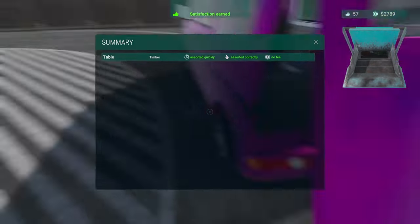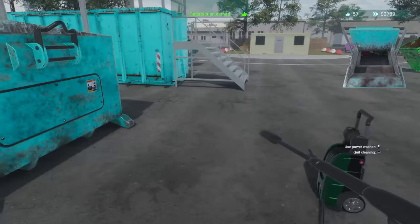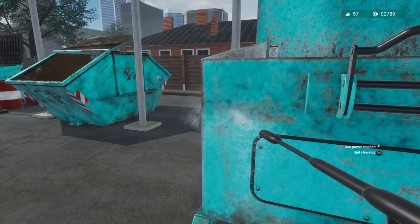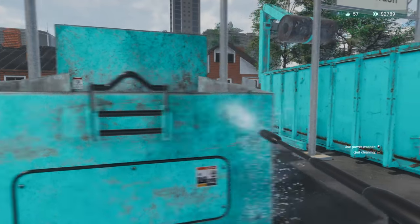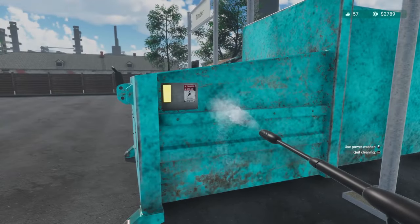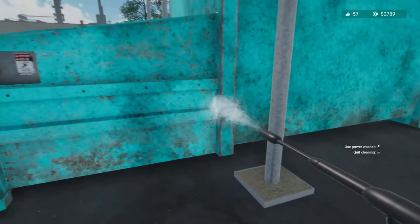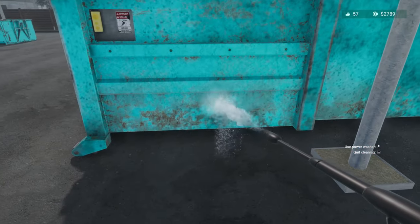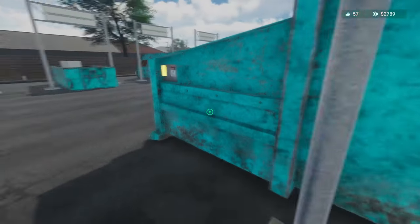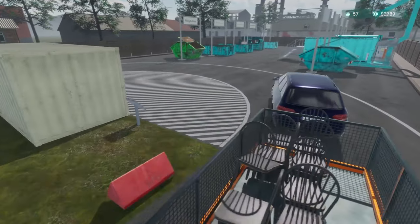Let's go ahead and start power washing. I think this is going to be the most tedious part because you can power wash all you want, but if a customer comes in and you hit escape to quit cleaning, it does not save your progress. No progress will be stored - you're basically back to square one with the power washing.